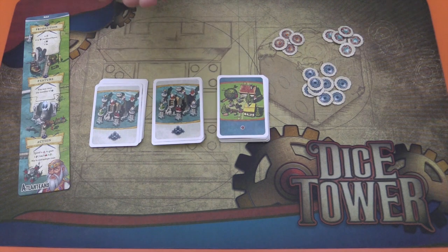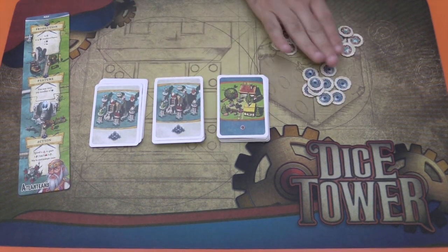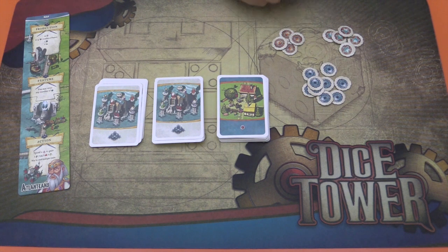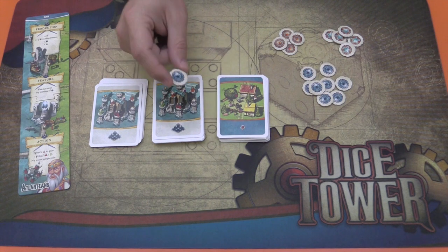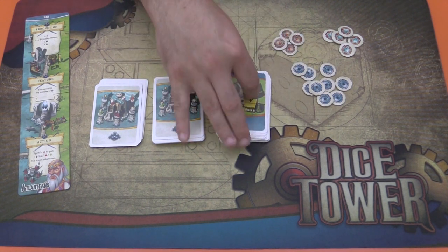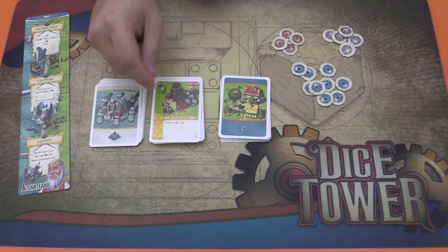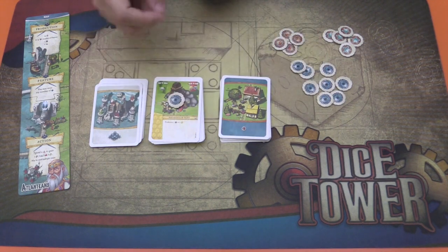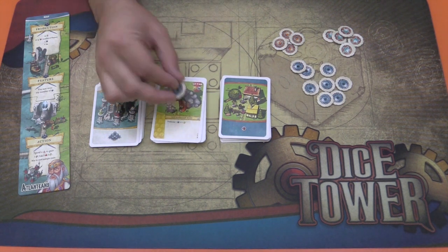So what does the faction do? What is the twist here that it adds to the game? It's twofold, really. The first thing is that the faction includes these new gear resources. Having one of these gears — which the cards will give you — you may place it on a common building. If that building is an action building, then you may do that action twice. If it is a production building and it has this on it, then it will produce twice. And if it's a feature, then that feature will happen or be available twice.